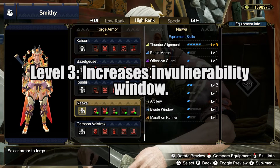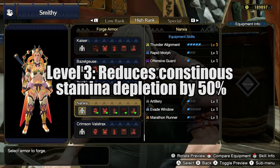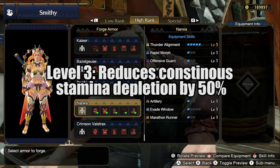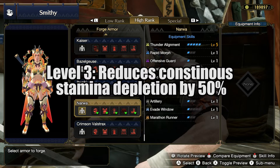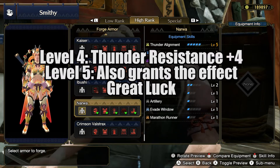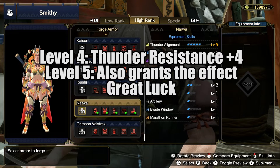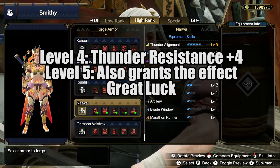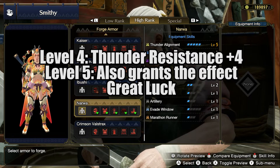Then we have Evasion Window level 3, which makes it a lot easier to evade through attacks and roars. The next skill is Marathon Runner level 3, which makes it so that you consume 50% less stamina. This counts for all actions, so think of things like running, rolling, or attacking — those will consume 50% less stamina. And then the last skill is Thunder Alignment level 5, which gives you 4 extra points in thunder resistance, but more importantly it gives you Great Luck. Great Luck gives you a chance to earn more rewards at the end of a hunt, so you can get more materials.